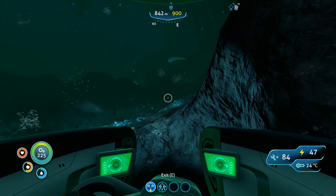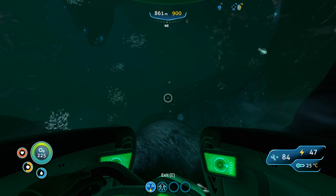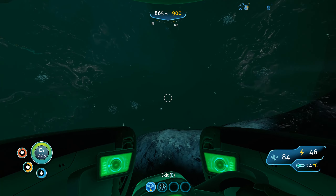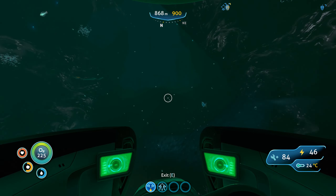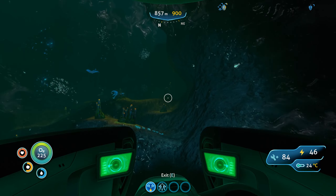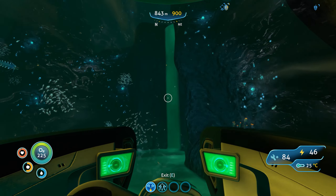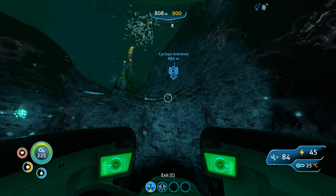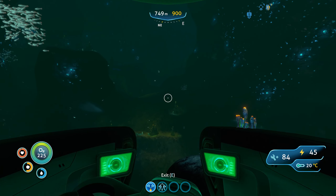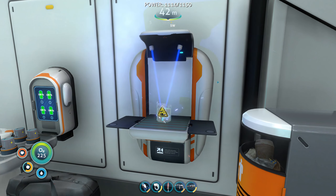I know exactly what to do because I did play this before and it's coming back to me. We have to make the rocket, but we also need to make a potion or something like that — I can't quite remember. There's a special item you need, but after that you're basically done. And now I remember — that's the power facility! It creates all the power using thermal heat from the volcano — yeah, that was it.